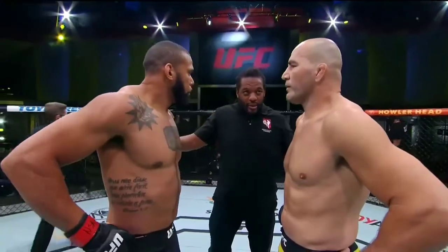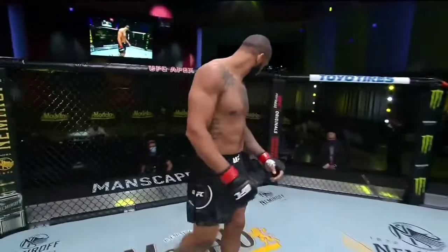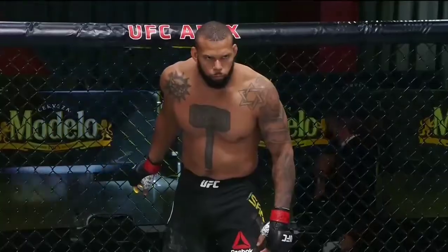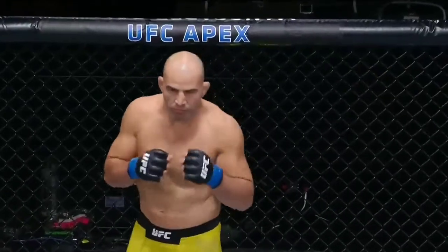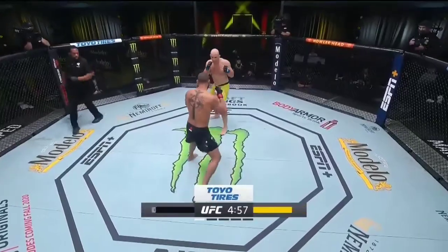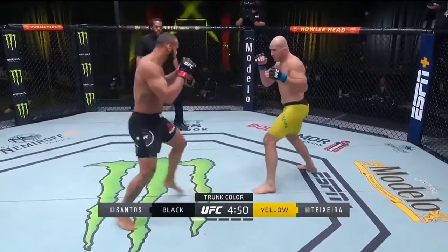All right, gentlemen, we've been through the rules. Protect yourself at all times. Follow my instructions. Touch gloves. Let's do this. Tiago Maheta Santos, a minus 240 betting favorite at close. Glover Teixeira, a live underdog according to some, comes back at plus 200. The tension is palpable. Here we go. This fight clock is brought to you by Toyo Tires, the official tire of the UFC. Glover Teixeira is in yellow. Tiago Maheta Santos is back and in black.